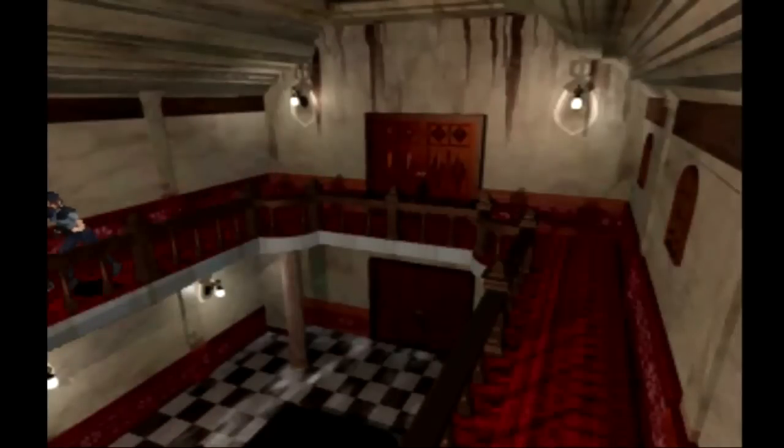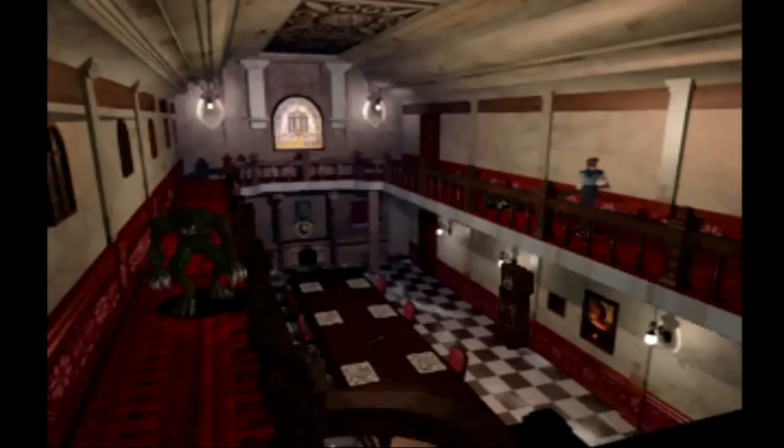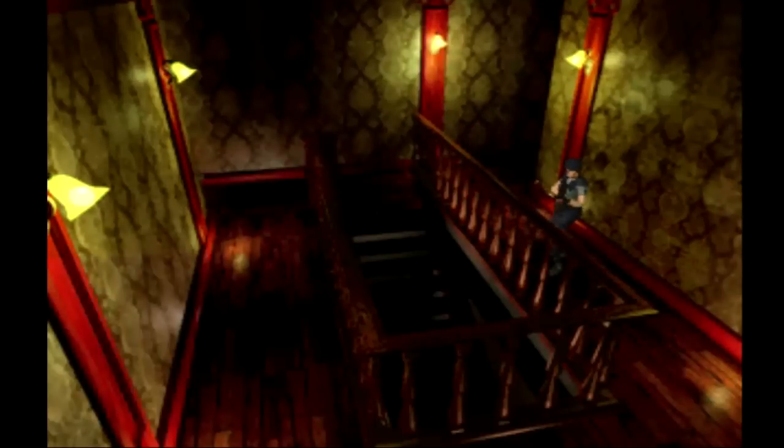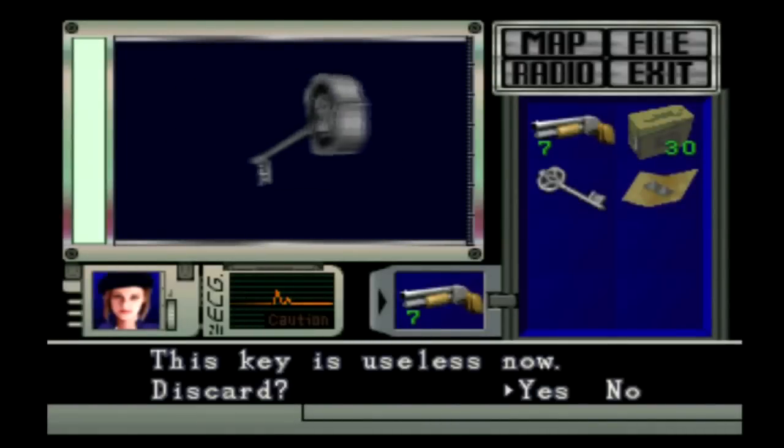Like the zombies before, we have two hunters in here, one on each side. We'll clear out the one over here because it's actually in our way. I'm down to caution, so I am in great danger — if I get nailed with a flying attack I will die. I can take one more ground strike before I have to heal. There's the other one, and kind of a waste of bullets, but definitely worth it to not get nailed. Alright, and here's our last helmet key room — yes, I will discard the key.